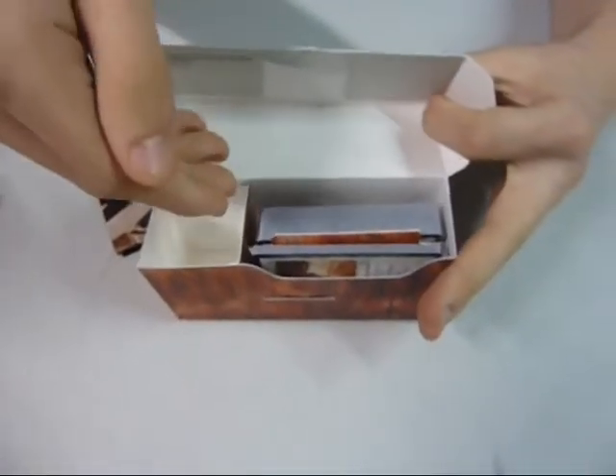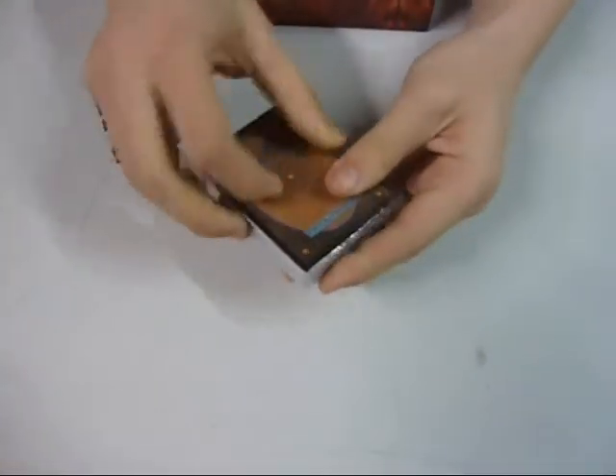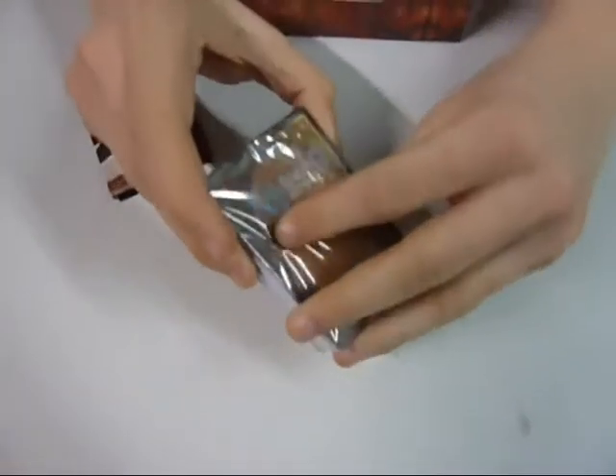Now on to the actual cards — it comes with a sealed 60-card deck and a sealed 15-card sideboard. We'll open the main deck first. There's a tab at the back to make it nice and easy to open.